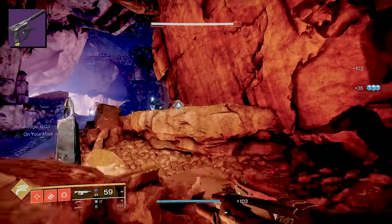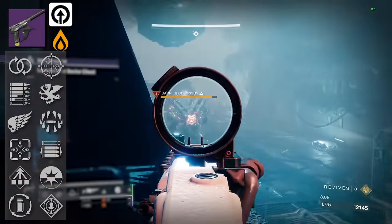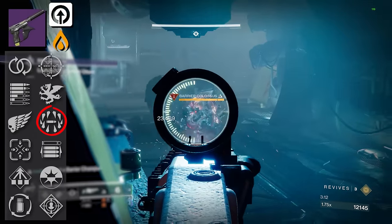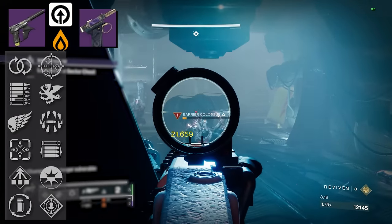Next we have Redback — oddly enough, another weapon that feels good to use. It's got Opening Shot and Perpetual Motion for PvP players. Throw on max range and you can be cooking. Stats for All, One for All, Surrounded are also here. Would I use this sidearm over Drang in PvE or PvP? Probably not. But it does have some good options.